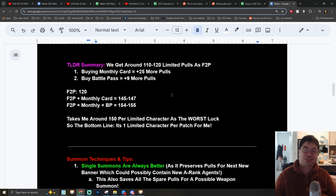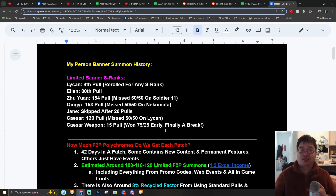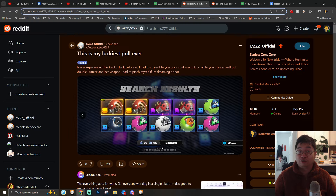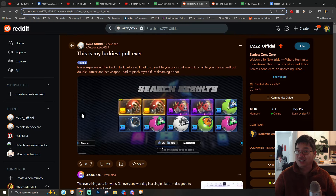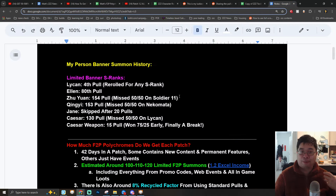There's a TL;DR summarized section to teach you guys how many summons you're getting each patch with free-to-play, how many you would get with a monthly card, and also how many you would get with a battle pass. There is a lot of information I have collected to help you guys have the best chance of getting your limited banner S-rank character and maybe weapon, and also to plan ahead for each patch.